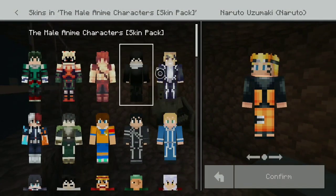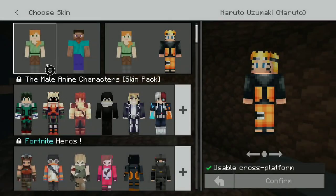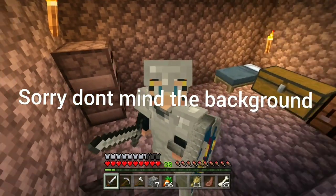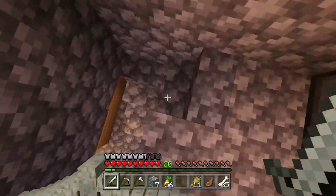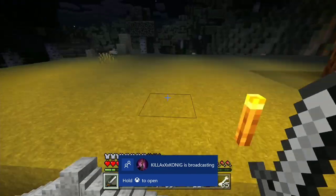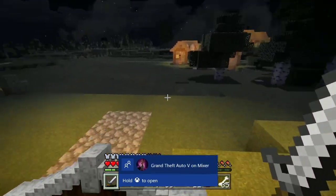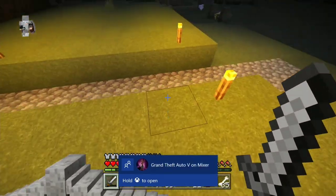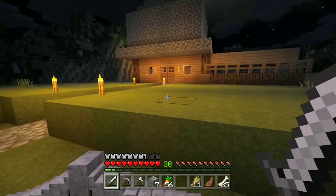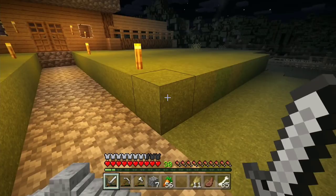I'm going to show you how to get a different skin pack. As you can see, the world has a shader on it — it's called an extreme shader. If this gets 10 likes, I'll tell you how to get a shader, and if that shader video gets 10 likes, I'll tell you how to get bread of grass. But let's just get into it.